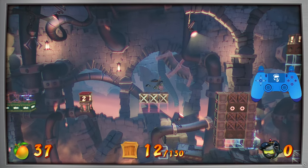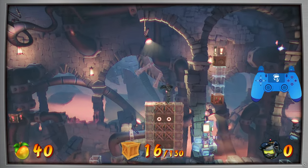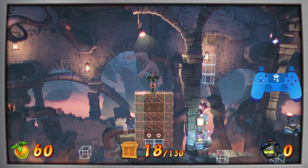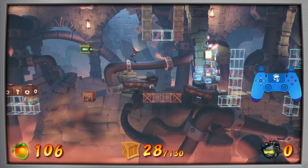Slide over here, trigger this one, and once this hits one, you want to jump, body slam down, and then jump over here, break this flame box, hit this switch, and then once the bottom flame box is just about done, you want to jump and belly flop down here.